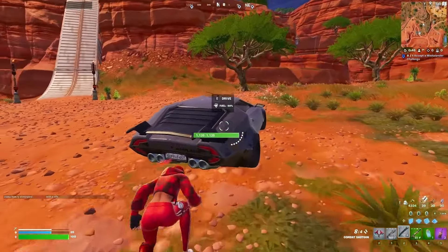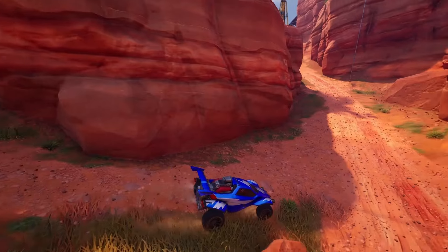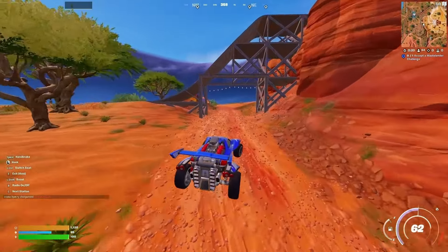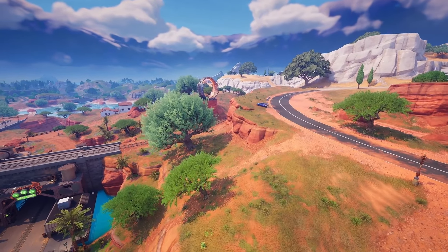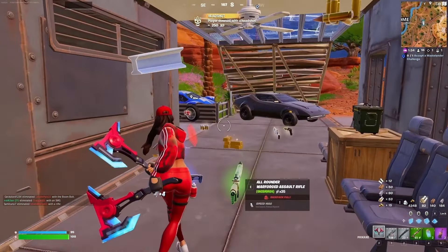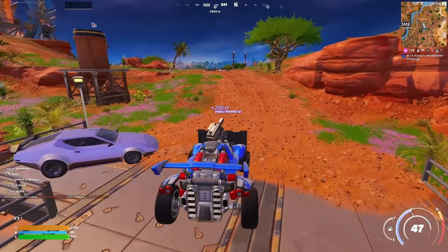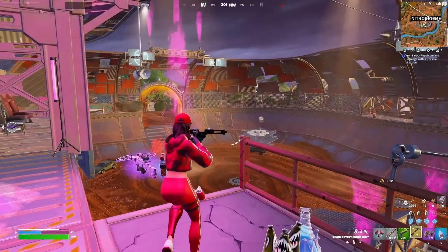Grab a car or a motorcycle and go down to this sort of canyon, where you'll find another two chests — one on a little platform and another just underneath a ramp. Go even further down and drop into that place, where you'll find up to four chests, and you'll also be able to equip your car with two mods: a bumper and a turret. From there, you can push onto the Nitrodrome, kill the boss, and grab the medallion as well as the car.